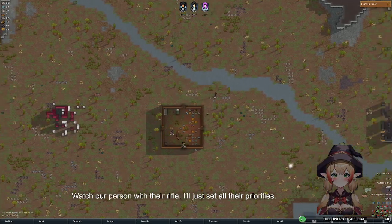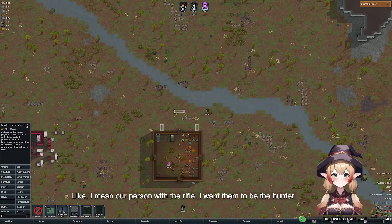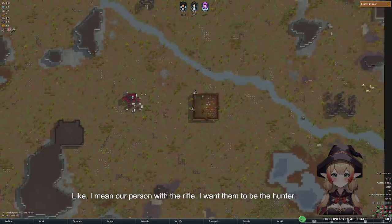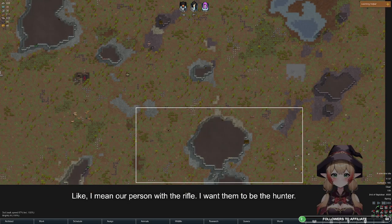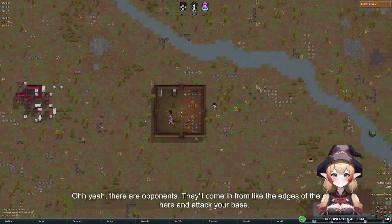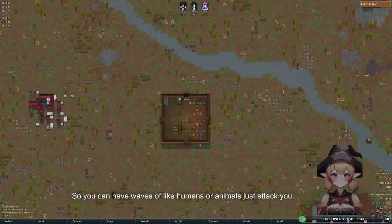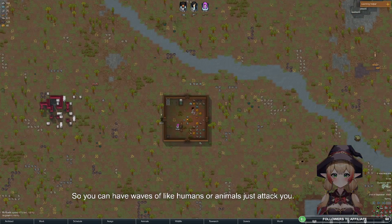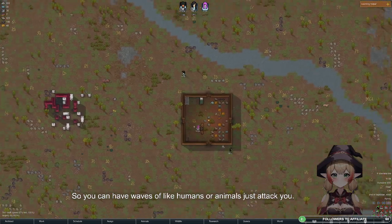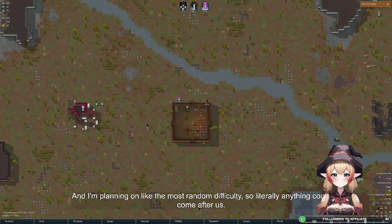Watch our person with their rifle. I'll just set all their priorities. I want them to be the hunter. There are opponents — they'll come in from the edges of the map and attack your base. So you can have waves of humans or animals just attack you. I'm playing on the most random difficulty, so literally anything could come after us.